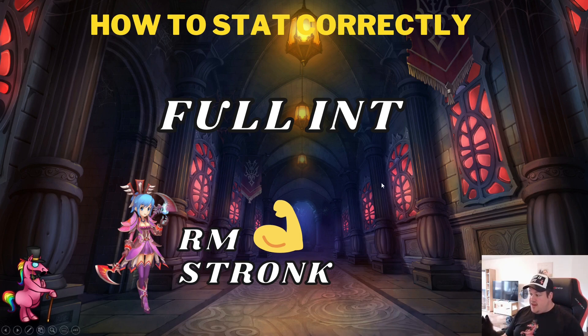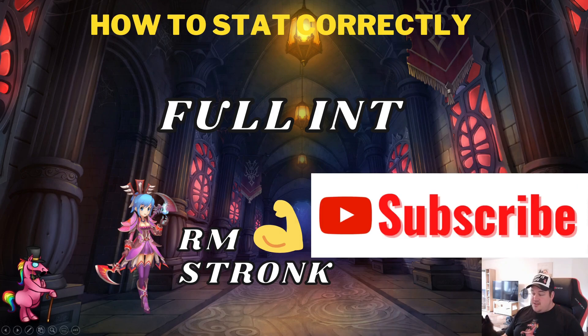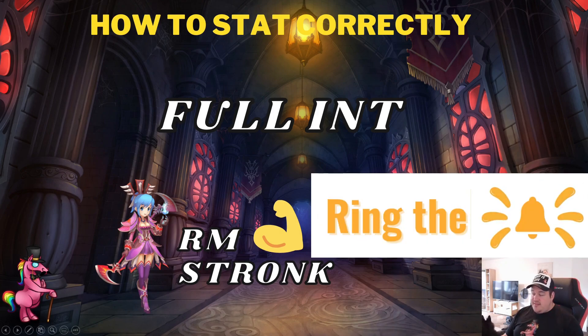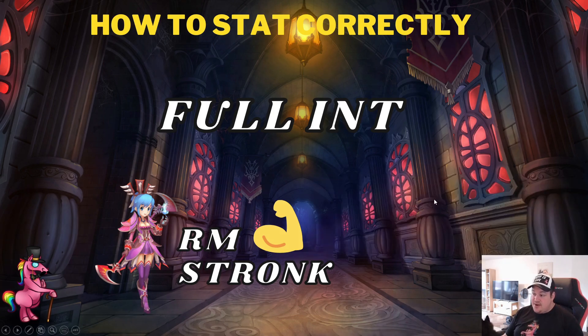Intelligence is really good because it increases your heal, your buffs — basically anything you need. And since you are essentially the supporter, you do not tank any mobs, so you do not need any stamina overall.